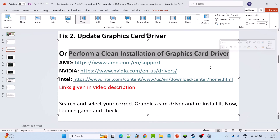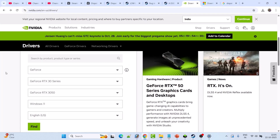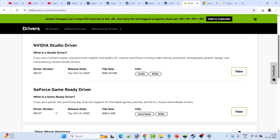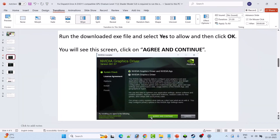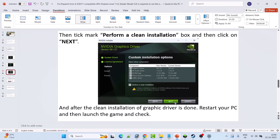If not, perform a clean installation of the graphics card driver. If you have an AMD graphics card, go to the AMD website; if NVIDIA, go to the NVIDIA website; if Intel, go to the Intel website. On the NVIDIA website, enter your graphics card version, select your Windows OS, and click Find. Download the latest GeForce Game Ready Driver, run the exe, click Agree and Continue, select Custom Advanced, click Next, tick mark Perform a Clean Installation, and hit Next. After the clean installation, restart your PC and launch the game.